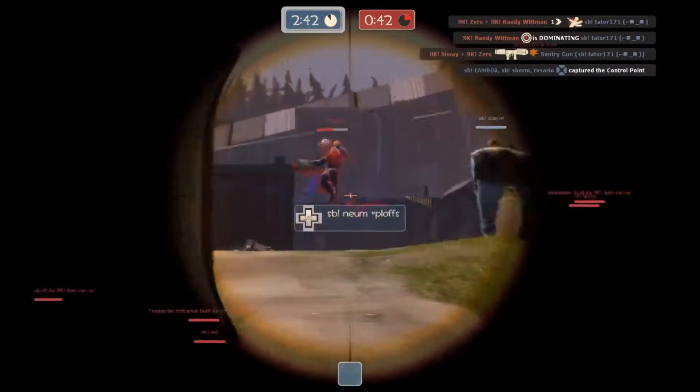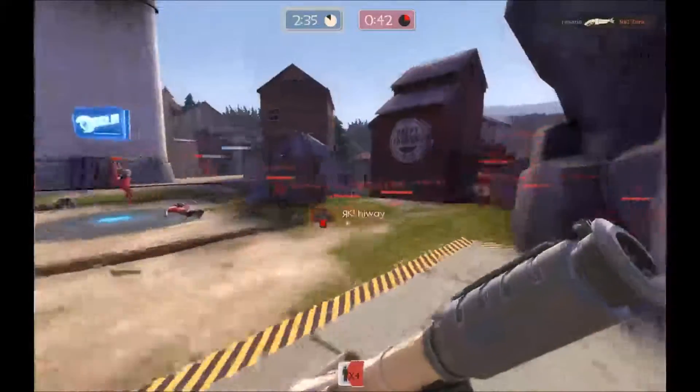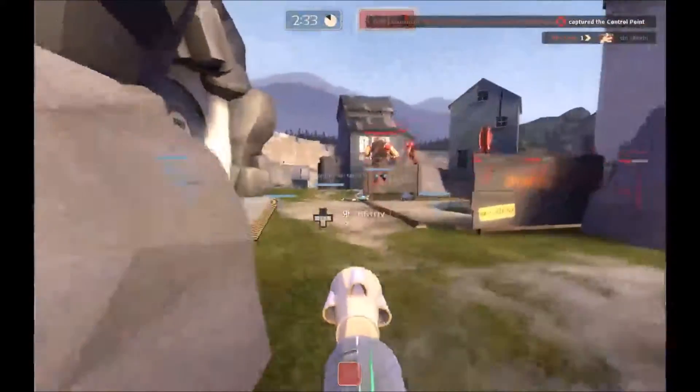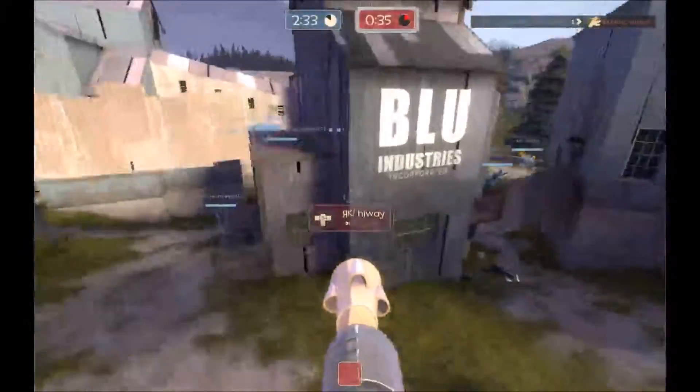The spy just took down the engineer and a sentry. He's heading into a spy battle. Going for the scout. The control point is being captured. Shooting Blanks has taken control of the point — but because they lack the classes to actually hold it, the Road Kill team has regained control of the point.